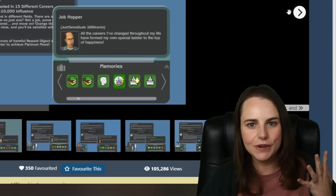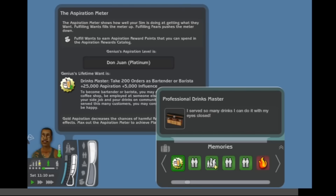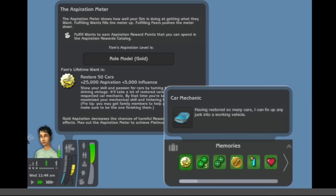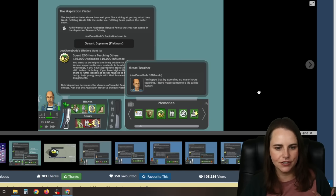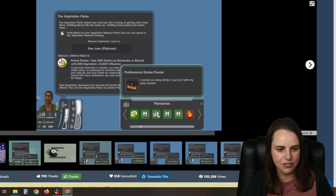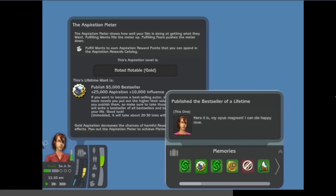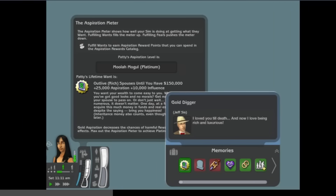If you've been playing The Sims 2 for 20 years, something like this is super exciting. It's almost better than getting a new expansion pack. You can see some of these: Drinks Master, Restore 50 Cars, Spend 200 Hours Teaching Others, Publish a 5,000 Simoleon Bestseller, Job Hopper — get promoted in 15 different careers — and outlive rich spouses until you have 150,000 Simoleons.